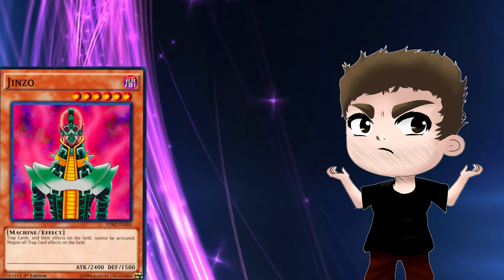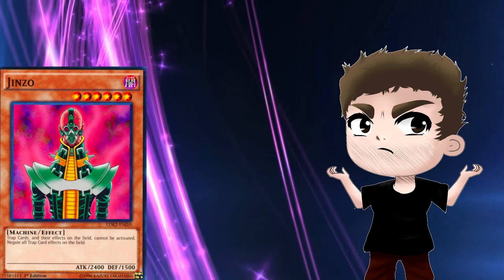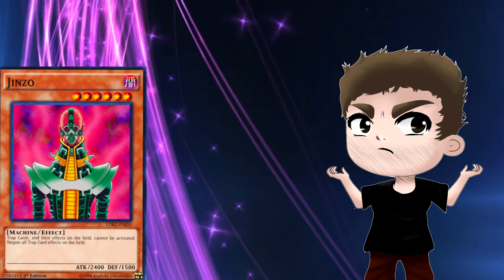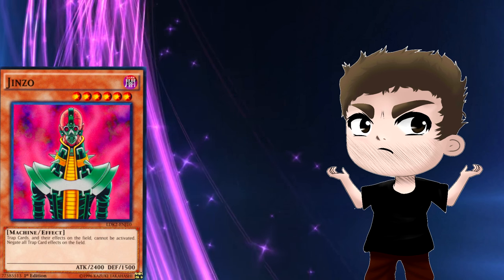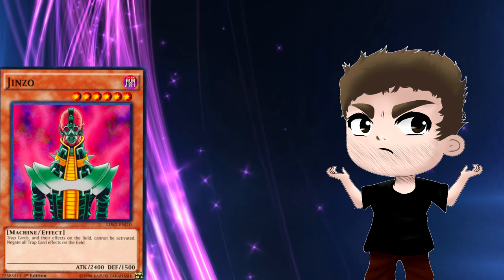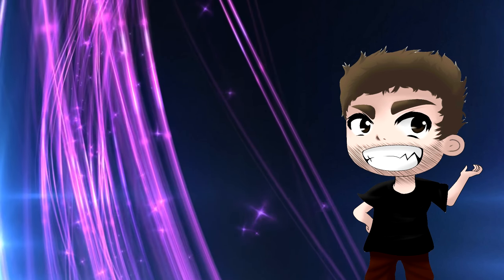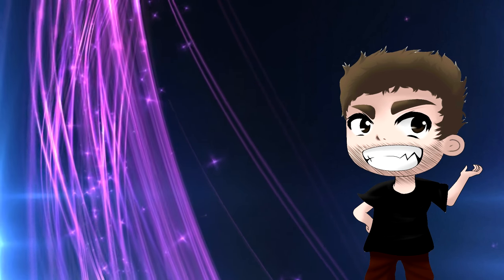Jinzo is slower because he requires a tribute summon unless you're pendulum summoning him, and he has to be protected without any backrow. There are answers to him such as Cat Shark, so you'll need to play around board setups already because he is slower coming out.